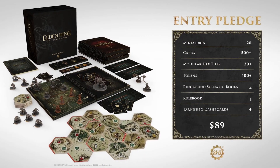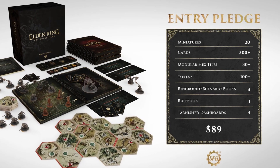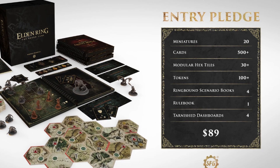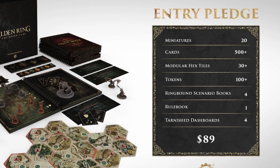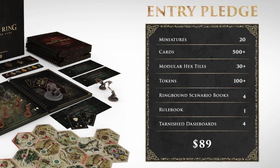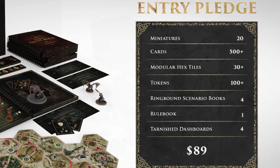The entry level pledge will run just $89. This is a deck building game at its heart, and that means we have cards, and they've been generous with them. The core comes with over 500 cards. Backing that up is more than 100 tokens and 20 miniatures. You'll get 4 tarnished in the core, and they each come with their own dashboards. Capping it all off, you'll get 30 modular hex tiles to build that exploration map from.